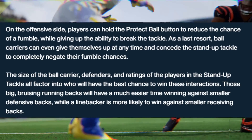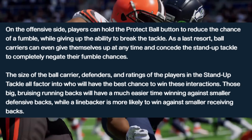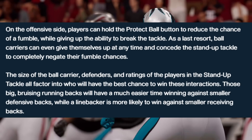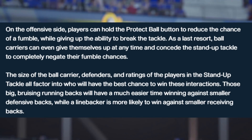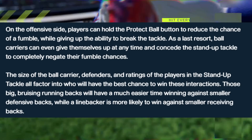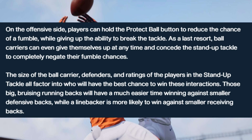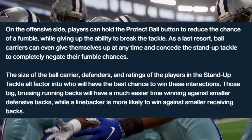As a last resort, ball carriers can even give themselves up at any time and concede the stand-up tackle to completely negate their fumble chances. The size of the ball carrier, defenders, and ratings of the players all factor into who will have the best chance to win these interactions. Those big bruising running backs will have a much easier time winning against smaller defensive backs, while a linebacker is more likely to win against a smaller receiving back.